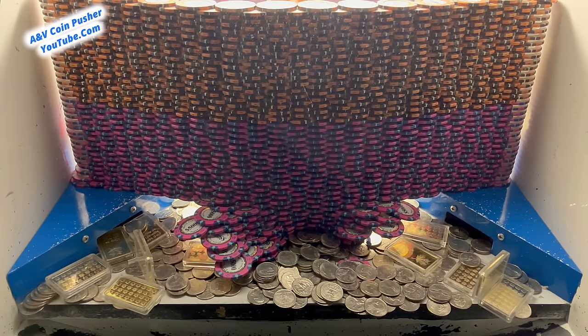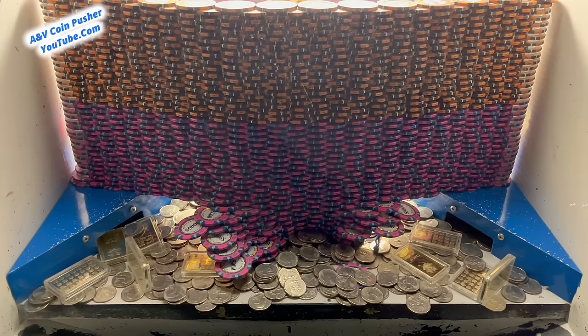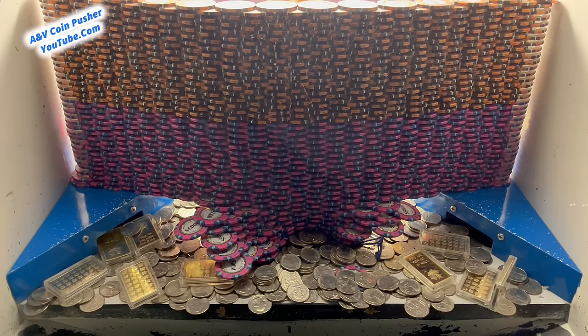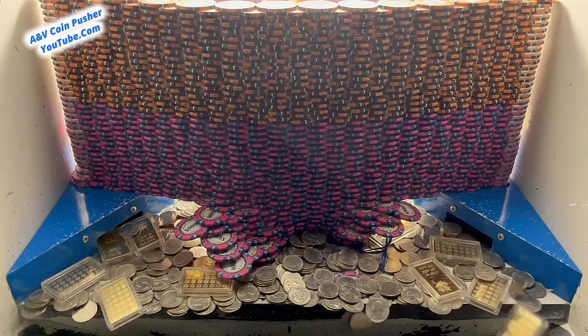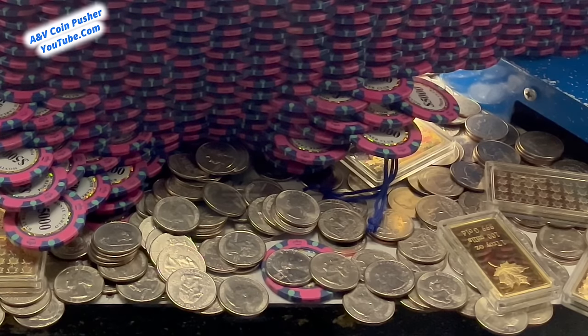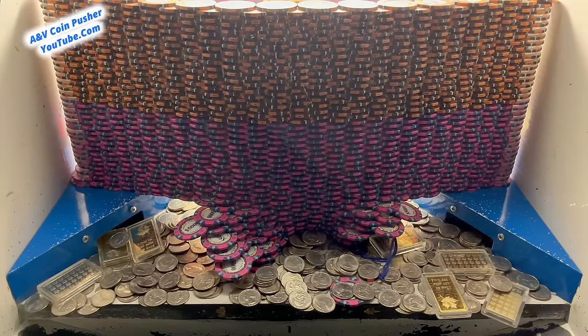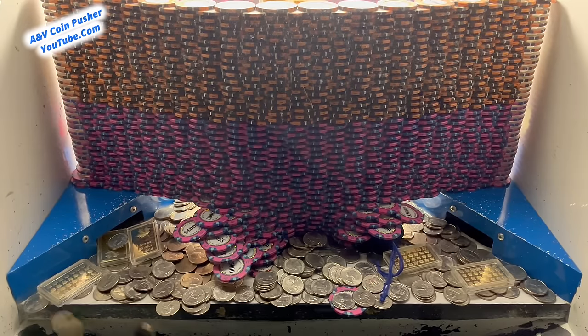This is doing super super good today though — getting so much gold out of there. That golden tower on the pusher is about to go. We probably have about 540 quarters left out of the thousand we started with. You can see that blue mystery bag sliding out from underneath the wall on the right side — that's a good sign. That wall just inched forward a tiny bit more.